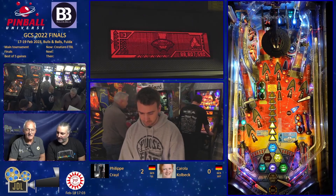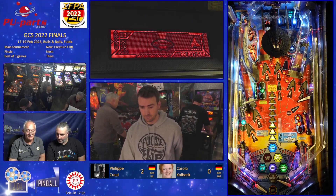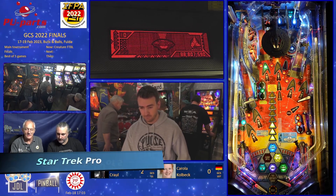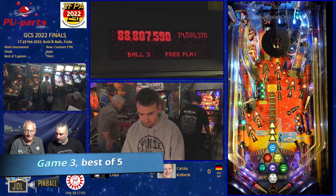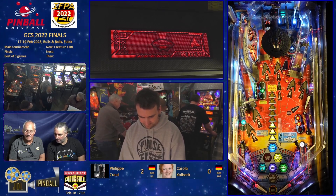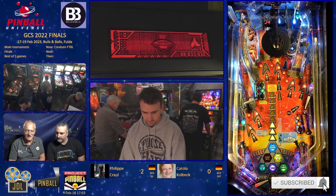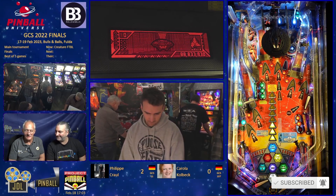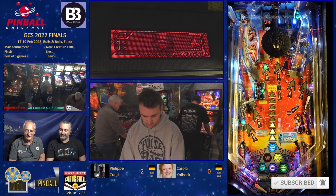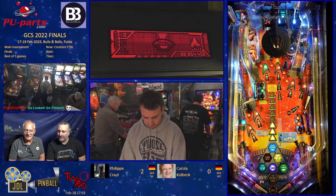Here we go — this is Philip against Stefan. The scores have not been updated yet. Philip knows this machine inside out; it's at home and we've got it in the club at 3.4. So he knows all the strategies here.